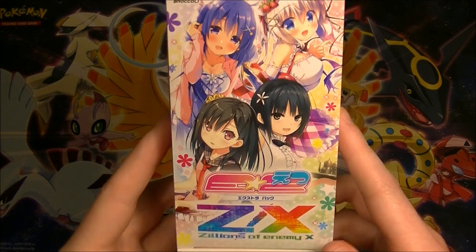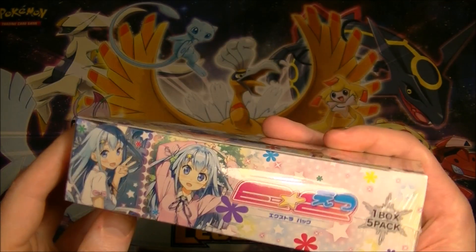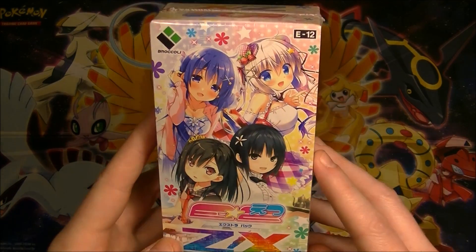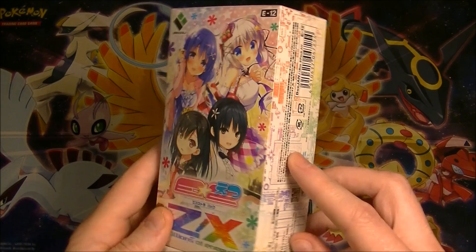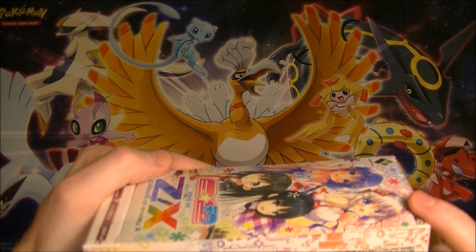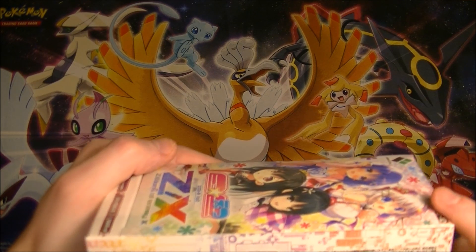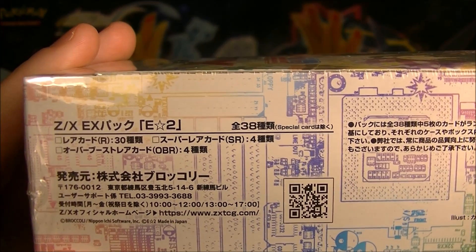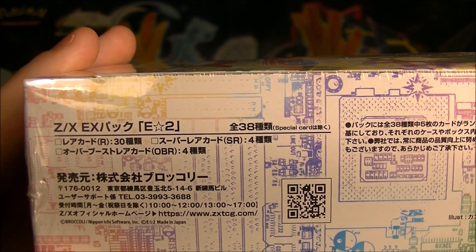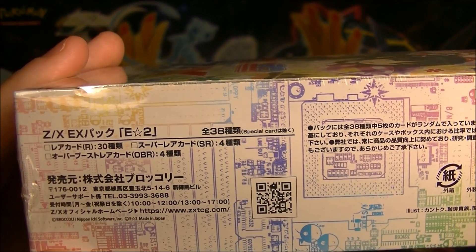So this is like a special set. It says there are 38 cards in the whole set and we got a whole box. But a box only has five packs in it, and these cards are supposed to be 500 yen a pack, so they're quite expensive. There are 30 rare cards, four super rare cards, and then four over boost rare cards.